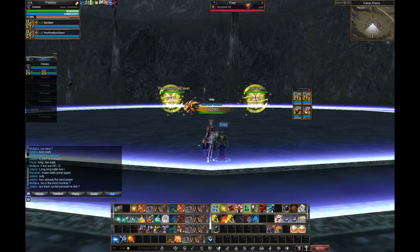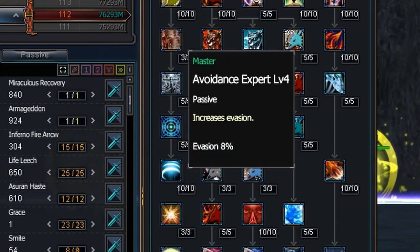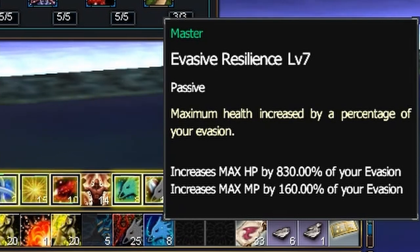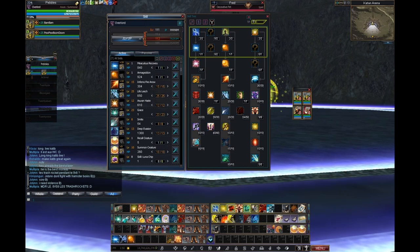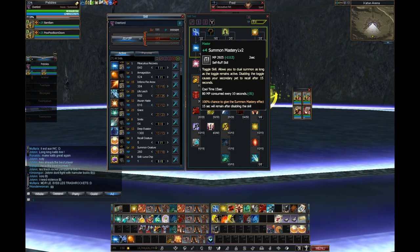First we're going to have a look at the skills of the Overlord by opening the skill menu. One thing which is already present in the first class and counts for all Azura races — for example the Overlord, the Chaos Magician, the Slayer, or Deadeye — is that they have passives like the Avoidant Expat which makes your evasion higher, and a second passive skill called Evasive Resilience. This one increases maximum HP by 830% of your evasion and maximum mana by 160% of your evasion, which means an Overlord should try to get as much evasion as possible. It's not the primary focus but requires attention when selecting skills or equipment. Among the Overlord skills, Summon Mastery is very important — you need a skill card to avoid the big mana costs.